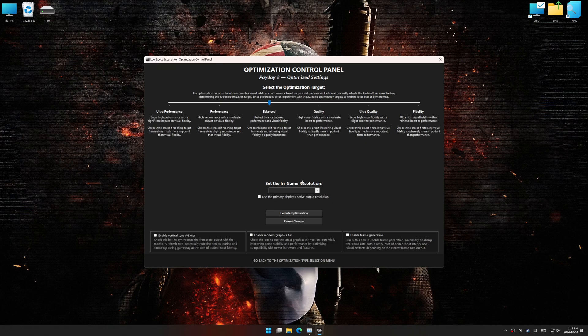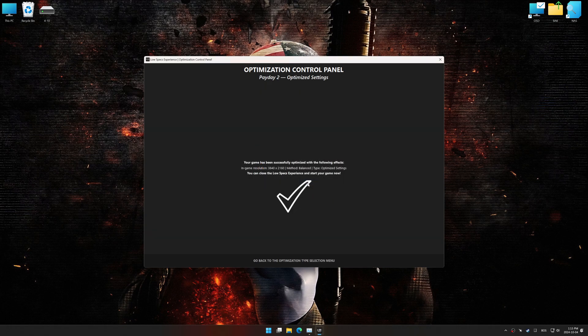Once the optimization control panel has loaded, select the desired optimization presets and the in-game resolution. The optimization control panel in Low Specs Experience offers many optimization presets, so it is best to experiment, test them, and see what works best for you and your system. To apply the optimization, press the execute optimization button and then start your game.